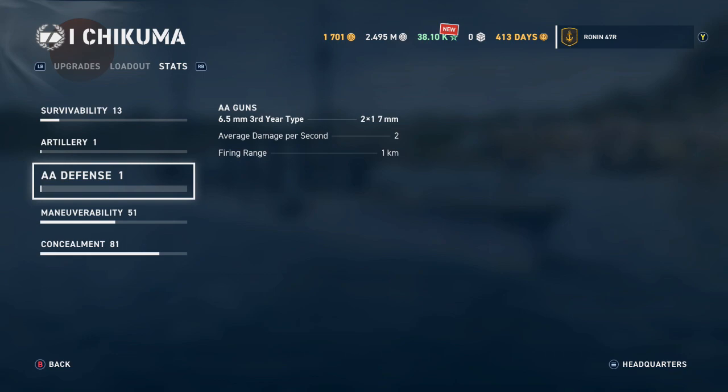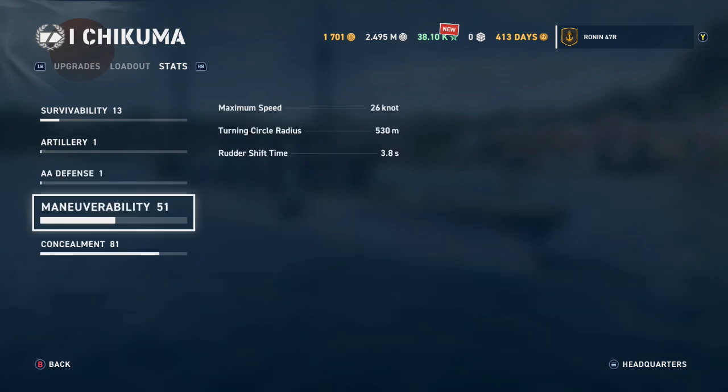AA defense is rated 1. The anti-aircraft armament is the 6.5mm Third Year Type — 2 by 1, with 7mm ammunition, average damage per second of 2, and a firing range of 1 kilometer. Maneuverability is rated 51: maximum speed 26 knots, turning circle radius 530 meters, and rudder shift time of 3.8 seconds — telling you how quickly you can change direction.